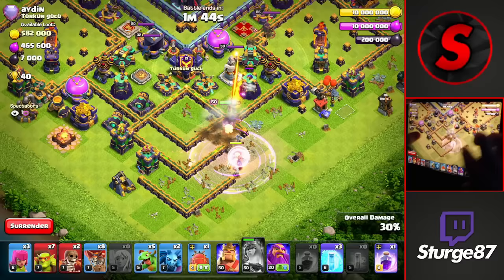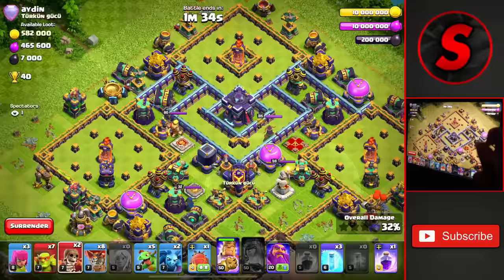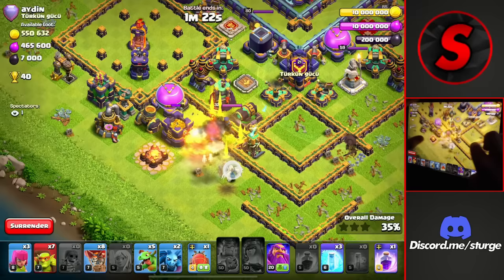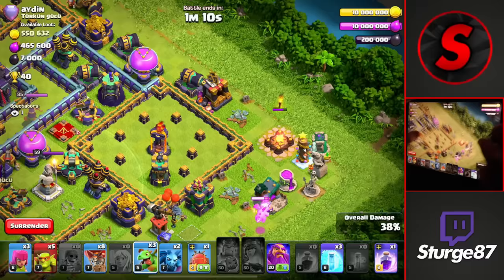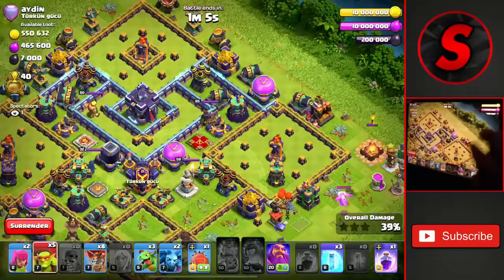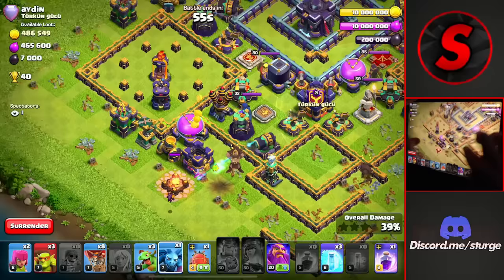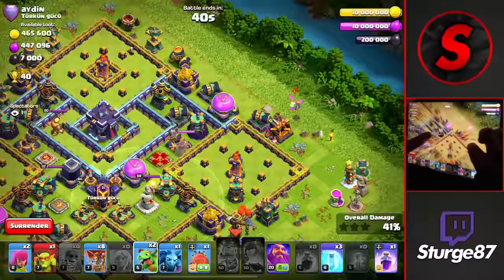We're at 30 percent with about a minute and 45 seconds left. We drop the king over on the left side. The queen dies off from the X-bows and high-targeting defenses on the right side. We're doing pretty good on percentage. We use the king's ability as he hits that Tesla, and we war-break in to try to take down that compartment. We're at 35 percent, continuing to use sneaky goblins around the outside and baby dragons. The eagle artillery is taken down.